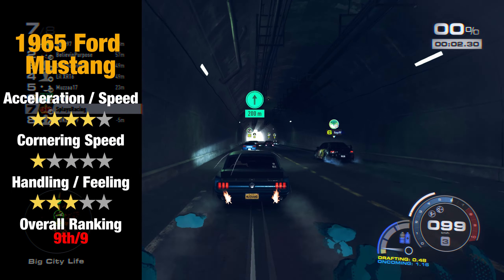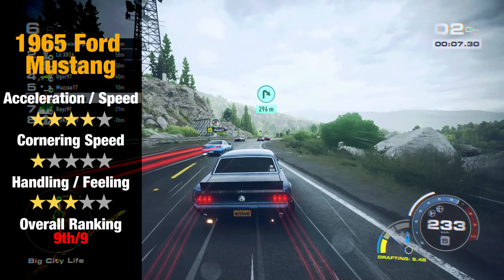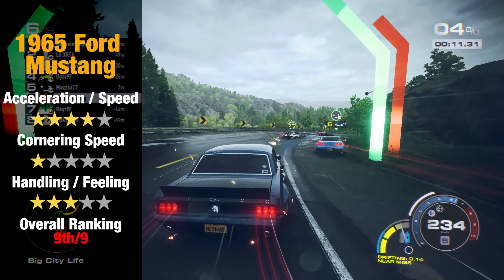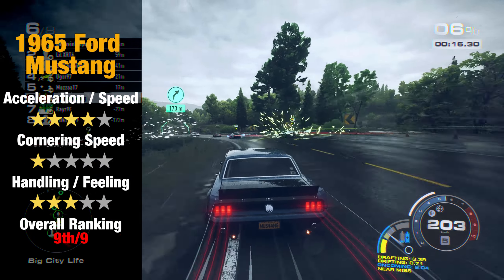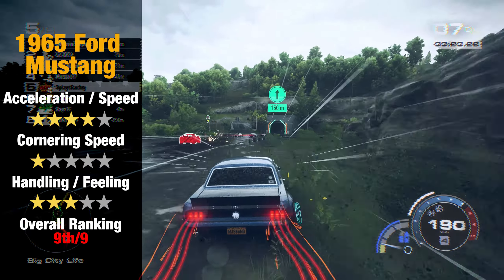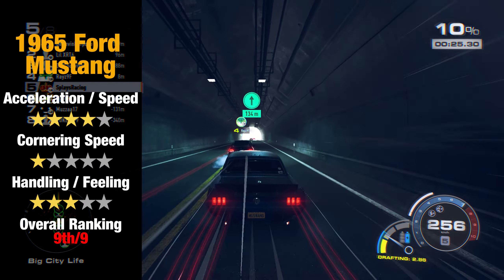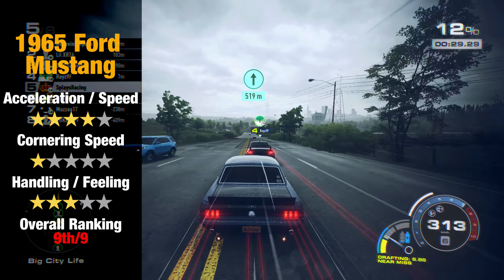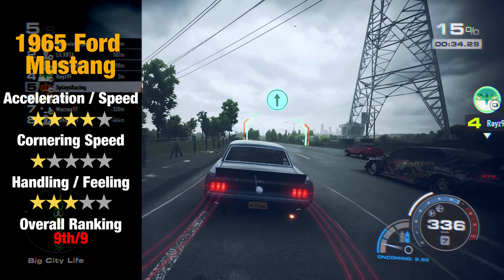The 1965 Ford Mustang has smooth transitions between grip and drift, but it has a wider turning radius than the Ford Focus and is slower in cornering. On straights, it also has a tendency to lose grip and drift, which is absolutely horrible on highways. It has average acceleration but a comparatively good top speed. It's hard to be consistent with this car due to its drifty nature, and although it's a weak choice for S+, I still like the car a lot. Maybe it will have more luck in other classes.